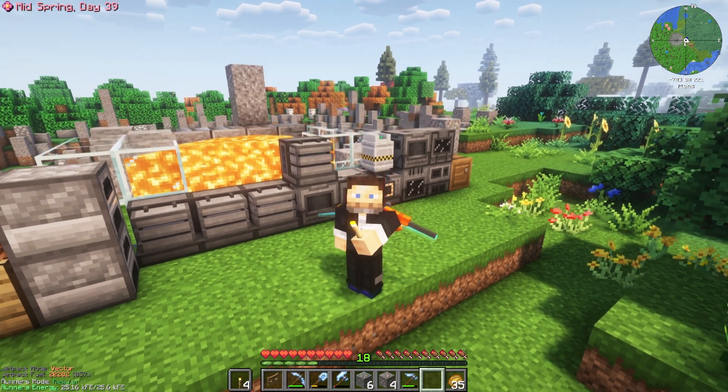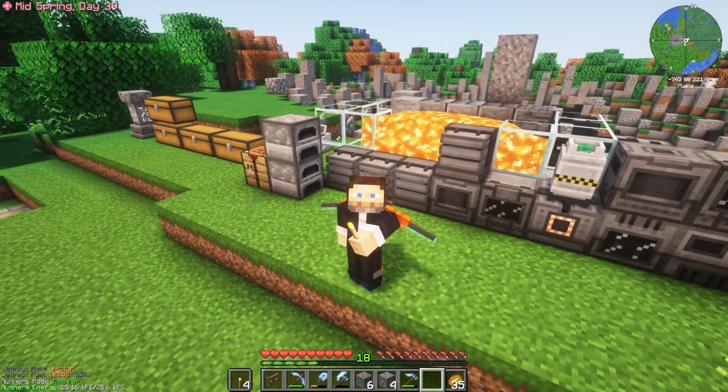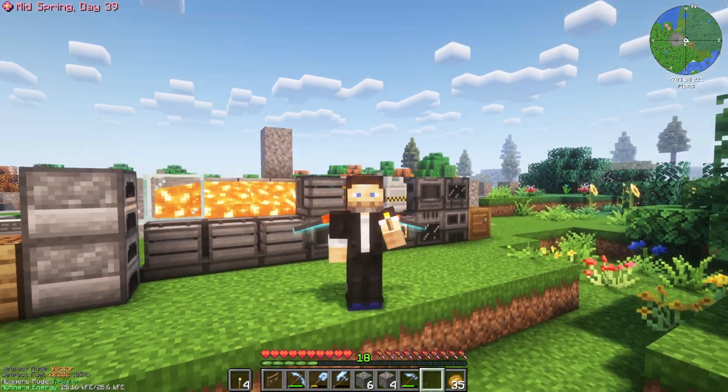Three iron, three copper — there you have it. We have ore doubling and tripling. Tripling is just as easy as getting doubling, so you might as well go straight there. Next time, we'll talk about how to get items in and out with pipes and progress even further in Mekanism. That's going to do it — thanks for watching. We'll see you next time. I appreciate you.